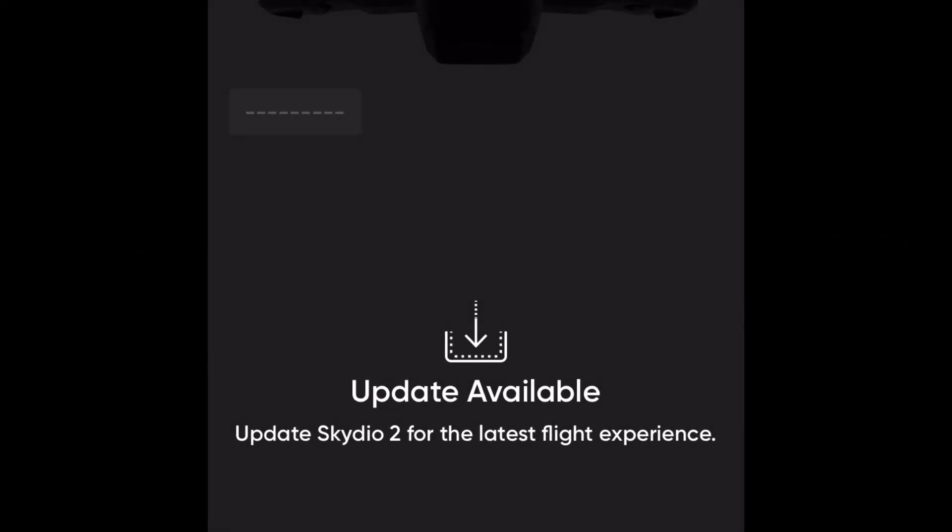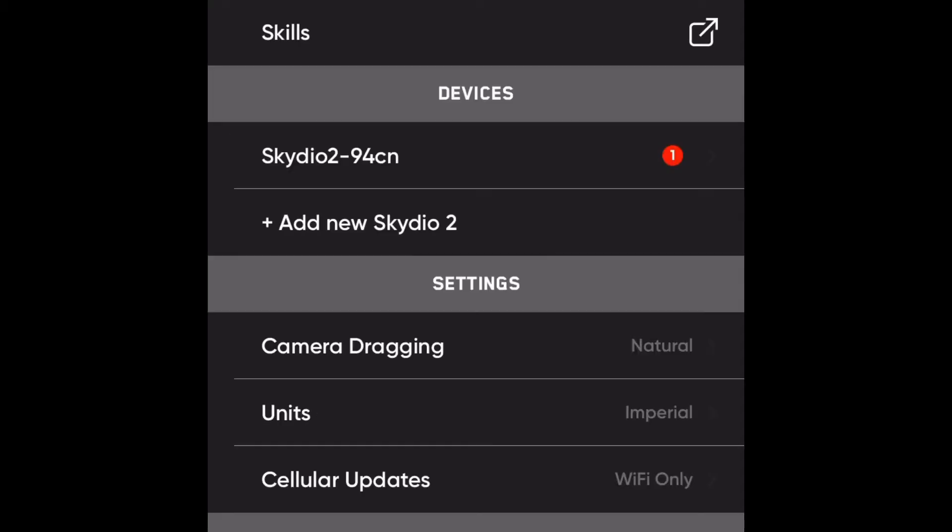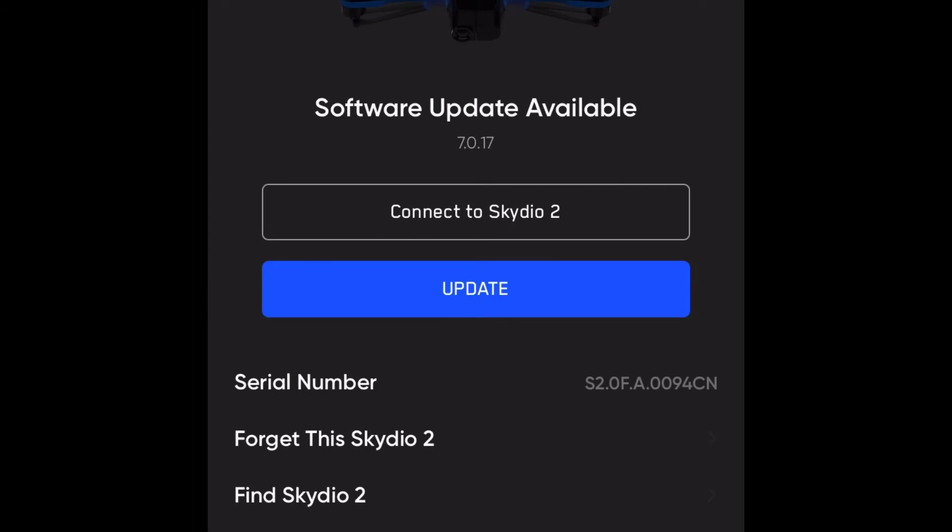Once I was in the app, I hit the info button and it took me to this page where I saw that I had an update to do. So now I need to connect to the Skydio, so I'll hit the connect button.